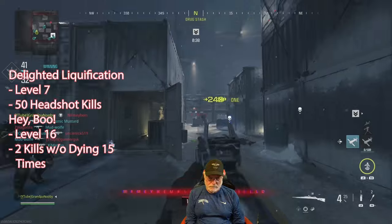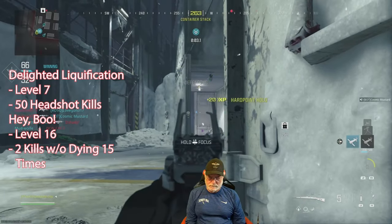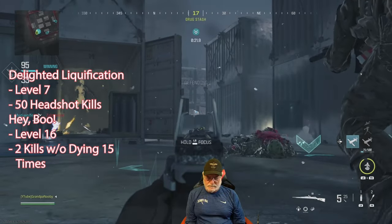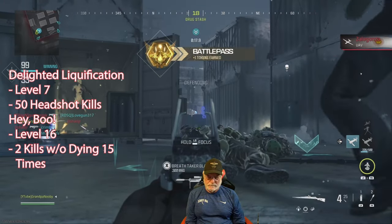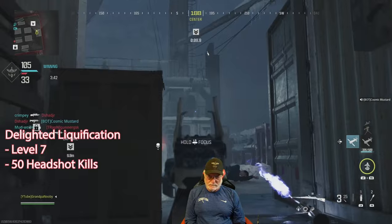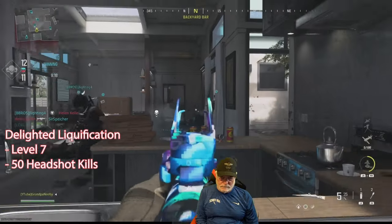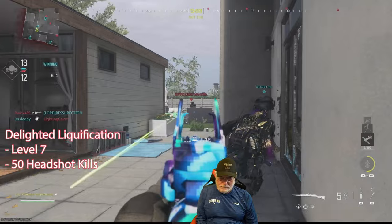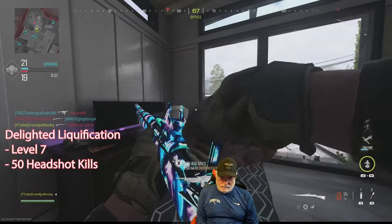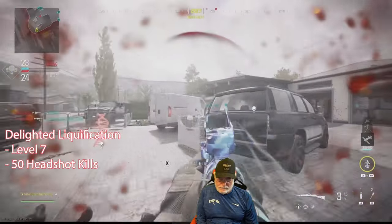Putting ourselves in the blender here. Not every shot is going to be a headshot, as you can see. There's two kills without dying. I'm soaking on the hardpoint. I got the ghost camo — now we still need Delighted Liquification, the 50 headshots. That head glitch didn't give me a headshot. It's hard to shoot at a lady — it goes against my upbringing, but unless I shoot her in the head, it counts. There's another headshot.